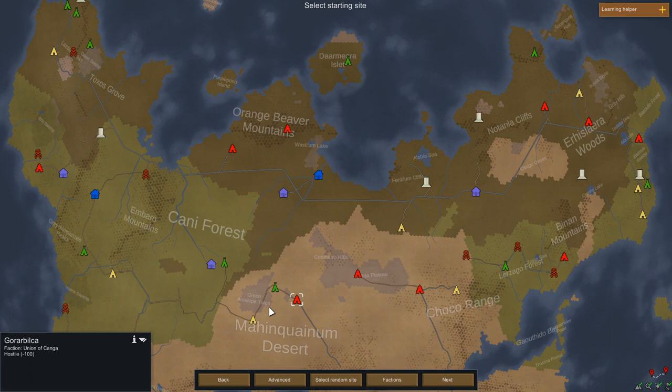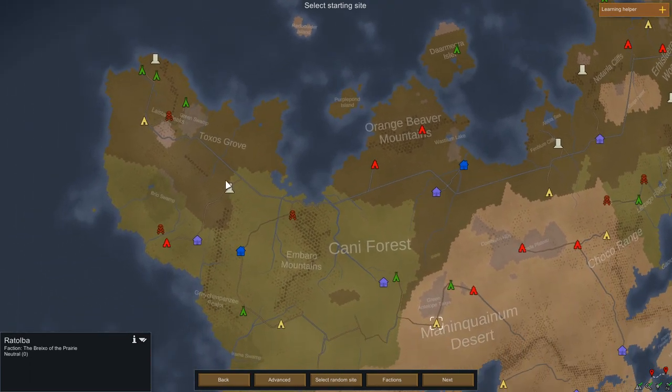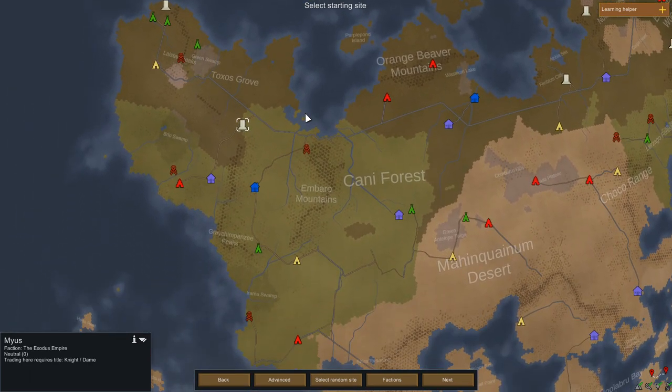As you can see on the map you already have new things. First of all you have some factions which are different from the normal type of natives. Then we have a brand new icon which is this kind of half column. This is a new faction — the faction of the Empire, the Exodus Empire. Trading here requires a title, Knight or Dam. Titles are gained through quests, and that's very interesting — we will see that during the game.